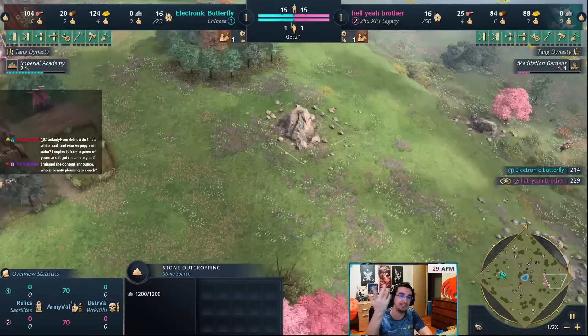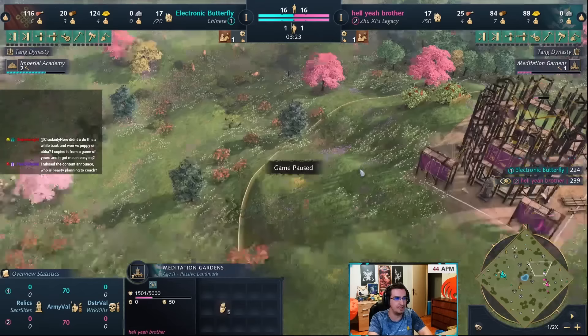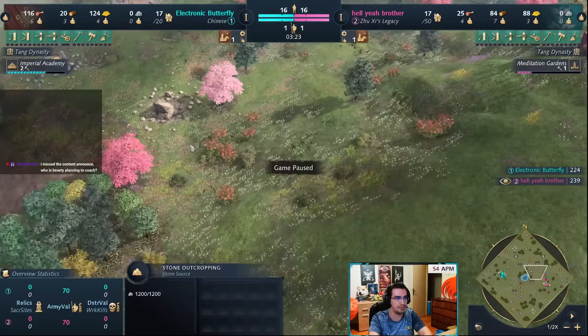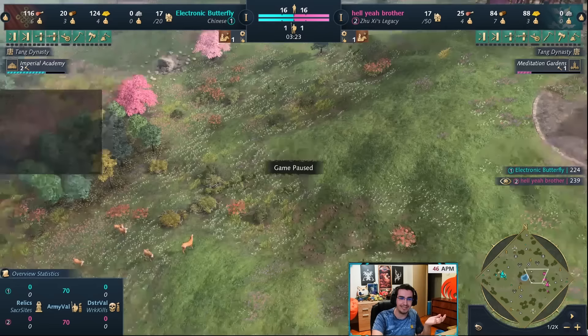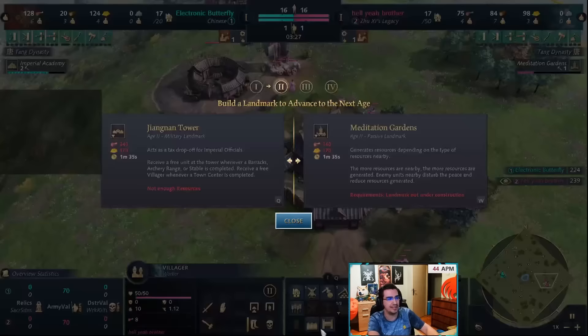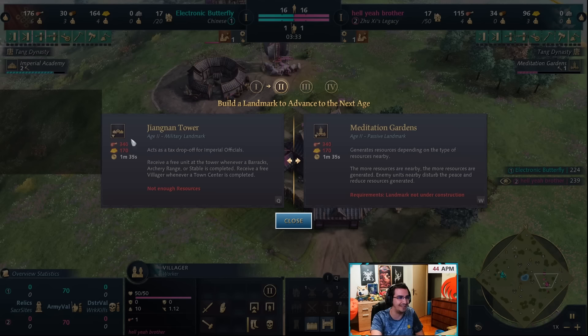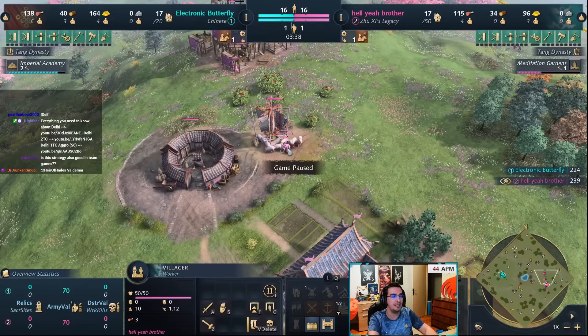Do not be afraid to put the landmark out in an exposed position. If the berries and gold are spread out, place the landmark right there — because you're the one all-inning, it doesn't matter that it's exposed. You want to be very greedy with this landmark and get as many resources as possible. The reason we don't go Jungnan Tower is: if the game goes on and the all-in doesn't work, you still have the Song Dynasty discount, so you can age up to Castle at a discount — roughly 1000 food and 500 gold.